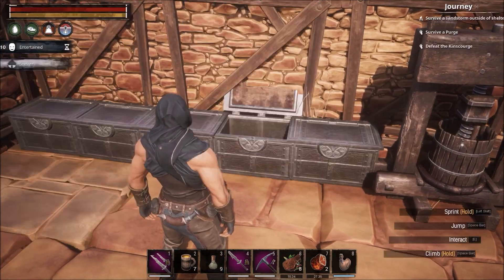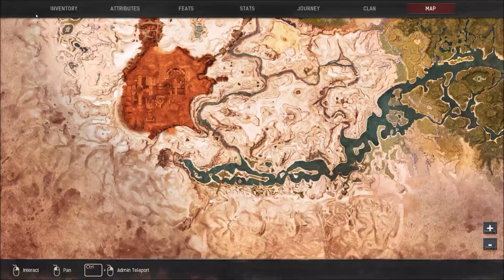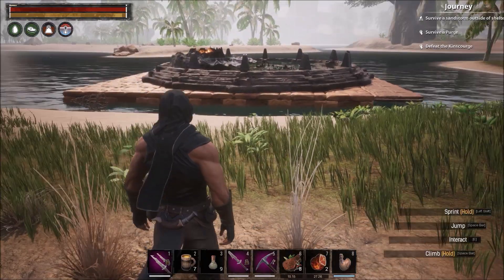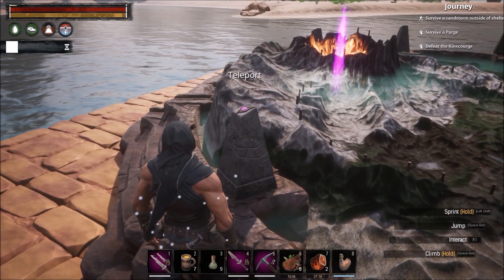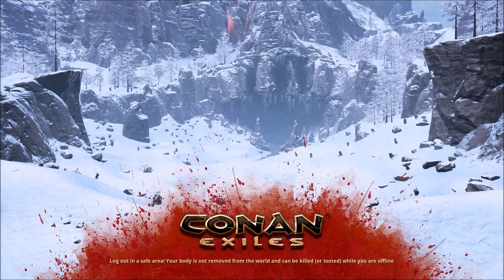I've already unlocked the map in my map room and just for the sake of time I am not going to run all the way up here, so we are going to port over with our map room. You can see this is the one we want. You could probably do this earlier than level 50 - I just think at level 50 you can deal more damage.